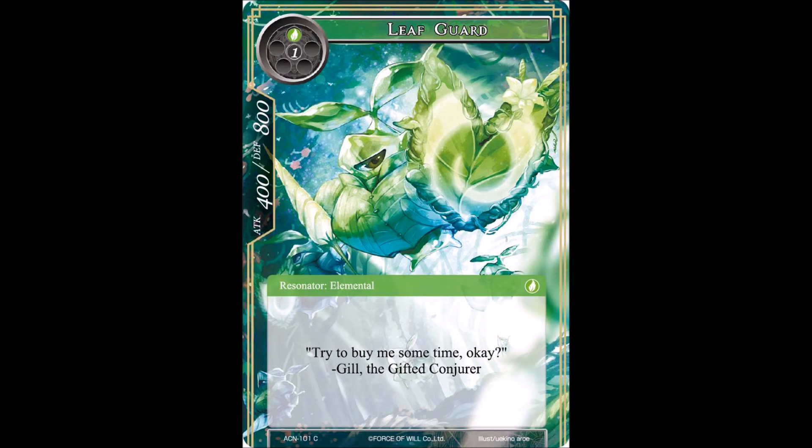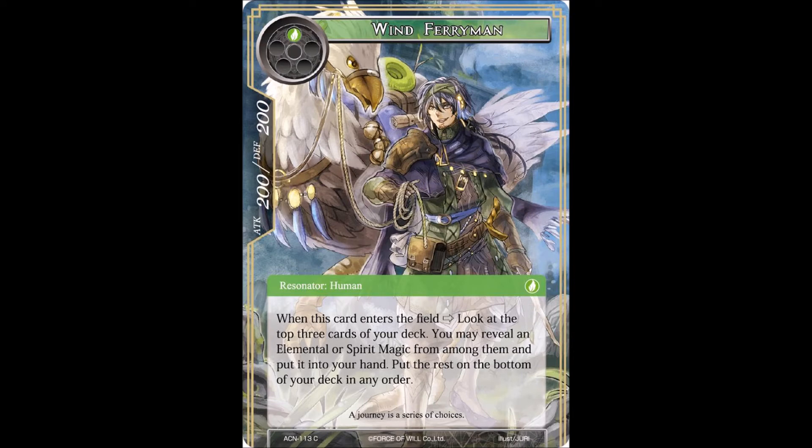Next up we have Wind Ferryman, which looks kind of like a bald eagle chocobo - it has the motif of an eagle but it's walking like a raptor. It's a 1-cost resonator at 200/200. When this card enters the field, look at the top three cards of your deck. You may reveal an elemental or spirit magic from among them and put it into your hand, then put the rest on the bottom of your deck in any order. It's kind of a search effect, similar to one from the starter deck. Any kind of card fixing is quite good. The flavor text reads 'a journey is a series of choices.'